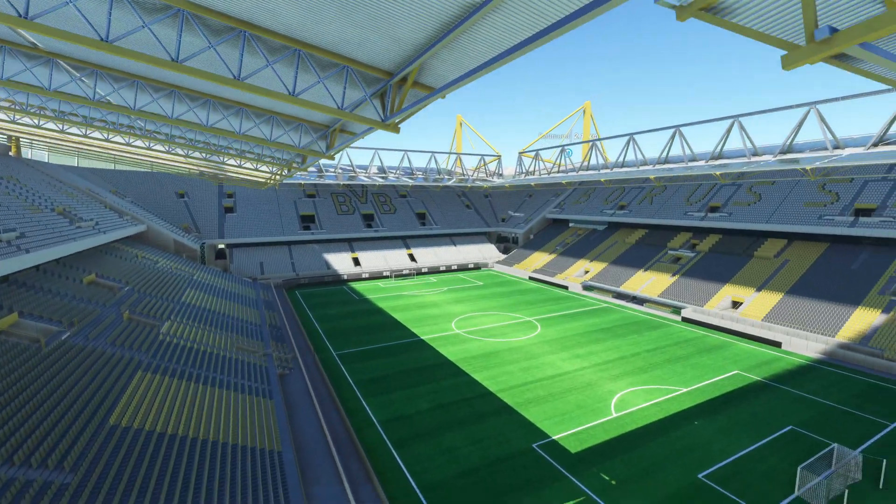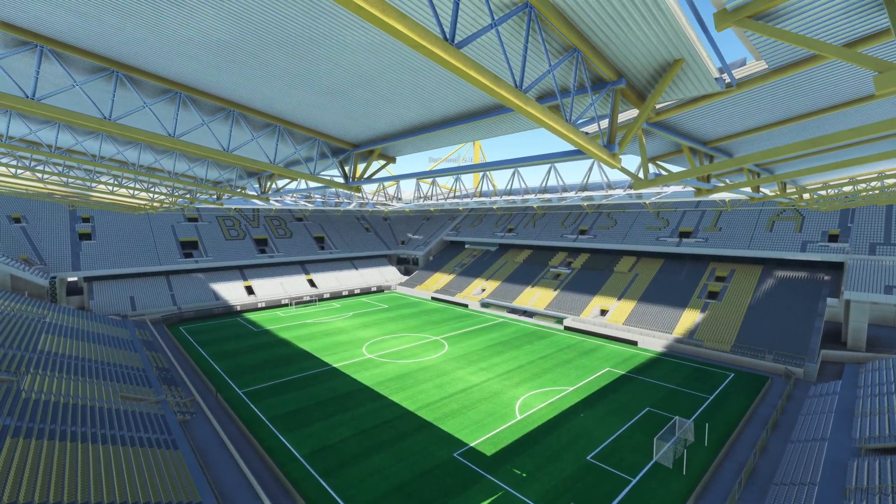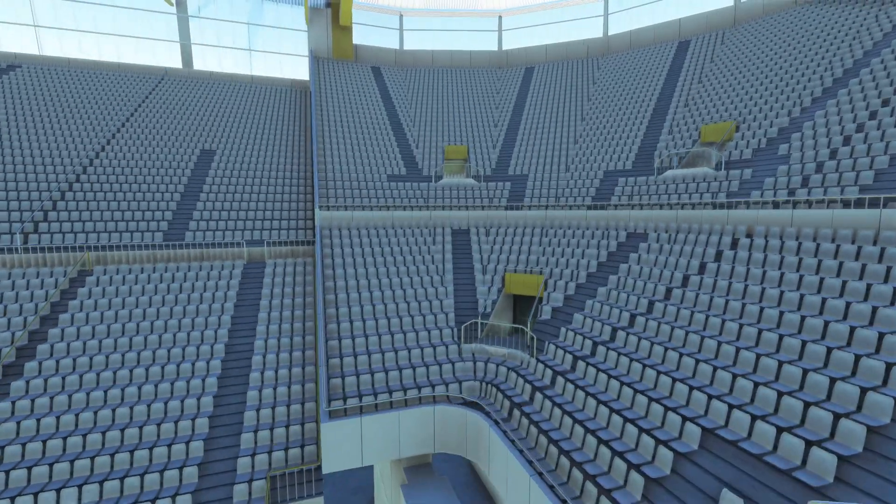So like the Allianz Arena, the Signal Iduna Park is actually quite detailed inside. You've got paint on the seats, and you've got BVB written out on the stands as well.